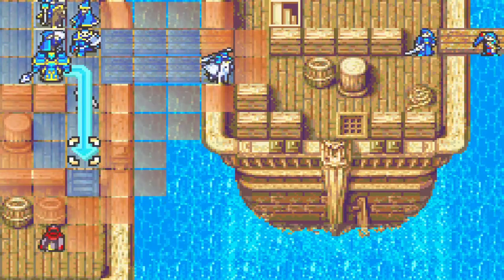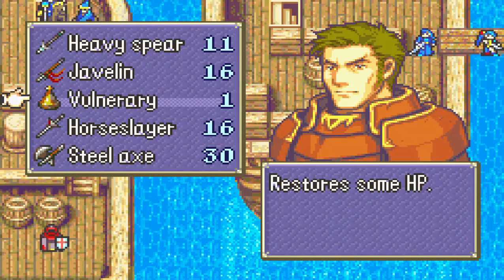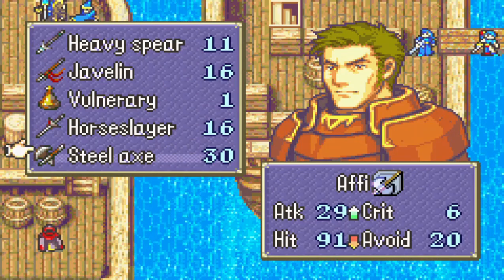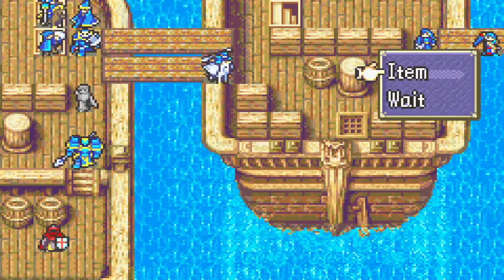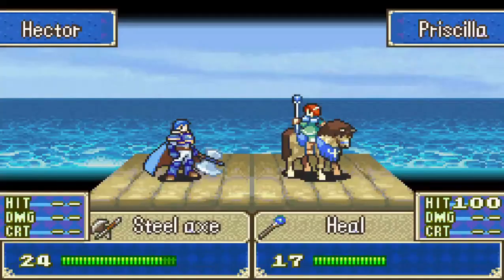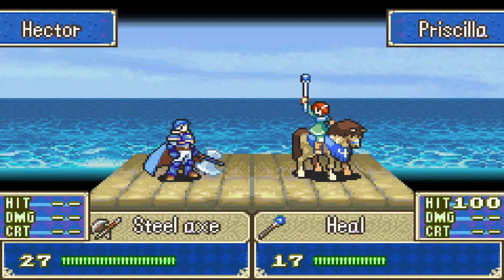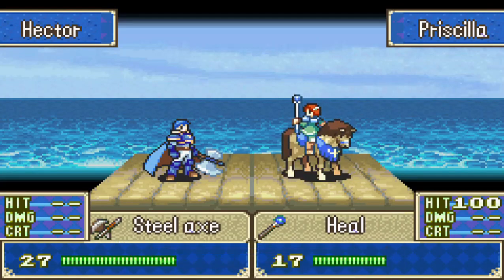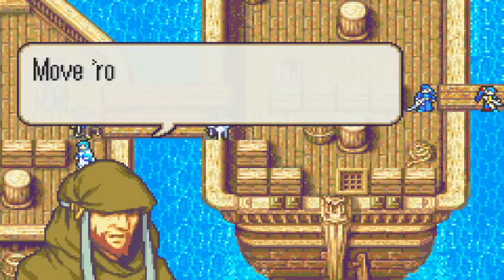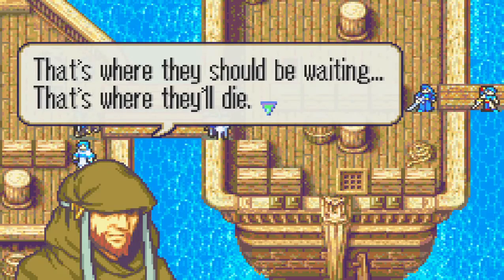Bring Oswin up front — I'll wait right here. Let's use the steel axe and wait along there. Priscilla move up, heal Hector. Lucius should be fine. Have Eliwood wait along there. Move around to the enemy ship's stern — that's where they should be waiting, that's where they'll die.